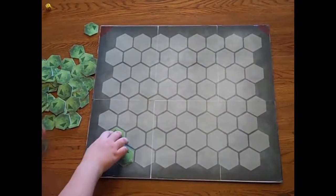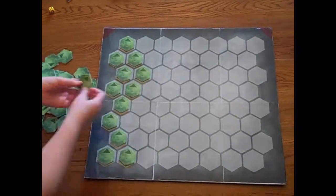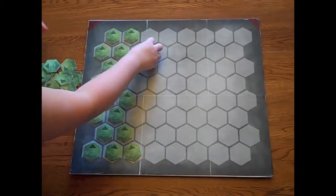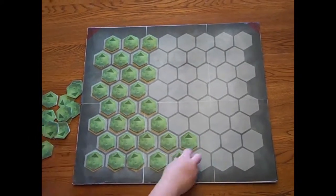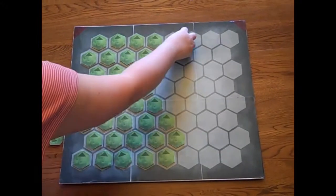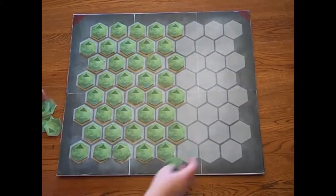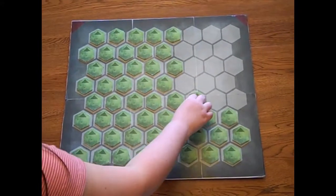Now the game can be set up. Place the board between the two teams, shuffle the map tiles and randomly arrange them face down on the spaces on the board, making sure to keep the arrows on the tiles facing towards the end of the board with the darkened corners. Do not look at the face of any tile. Place the resource chips in separate chip piles within reach of all players.